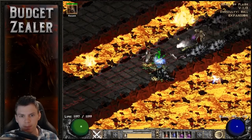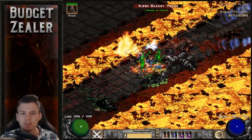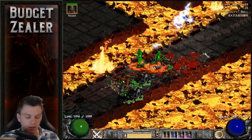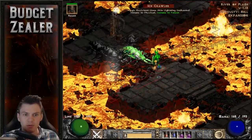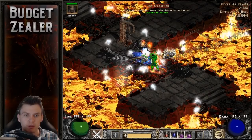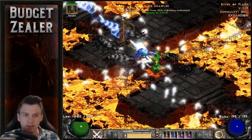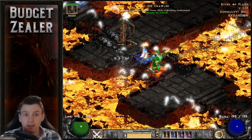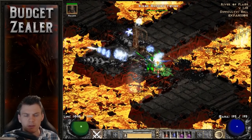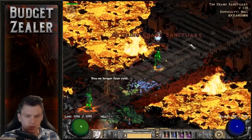Killing some enemies on the way to Chaos Sanctuary. One of the downsides is I really do think a Reaper's Toll would significantly increase the speed on this character. The Amplify Damage proc from Atma's Scarab doesn't proc as frequently as you'd think. Here's a good example — a physically immune monster. I did get the proc there pretty quickly, but Reaper's Toll would be a much better way of dealing with physical immunes. Since I don't have it, Atma's Scarab is probably the next best thing for handling physical immunes. Vengeance is another option, though I don't think it would be as quick.